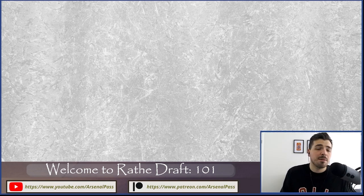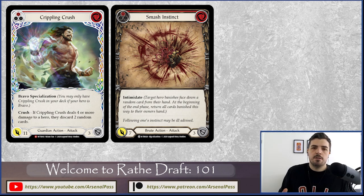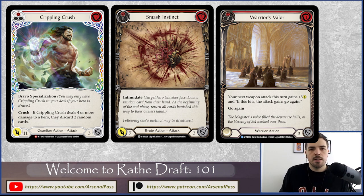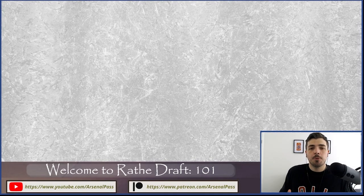Most of the equipment in Welcome to Rathe is really strong. Power cards could be Majestics — something like Crippling Crush in Bravo I'm definitely happy to take first pick. There's less than a 50% chance I end up playing it, but the ceiling is so high it rewards that pick. Other win conditions I'd look at: Smash Instinct red in Brute, or Warrior's Valor red in Warrior — cards I could take pack one pick one, and if I don't play them, it's not the end of the world.